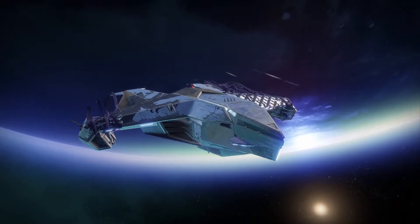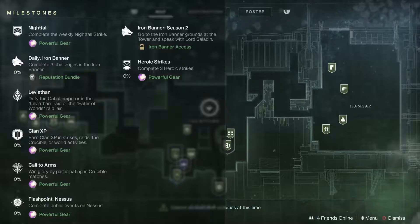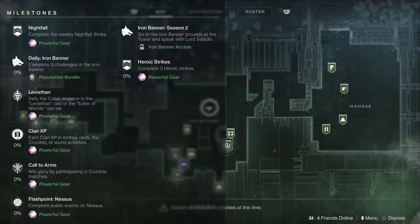I just wanted to hop on in and take a look at the activities we'll be doing for the week. First off we have the usual milestones to get us some powerful gear: Complete 3 Heroic Strikes, Complete the Nightfall, the Leviathan Raid or the Eater of Worlds Raid, Clan XP, Call to Arms, and the Flashpoint is on Nessus this week.